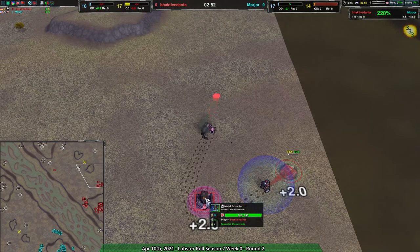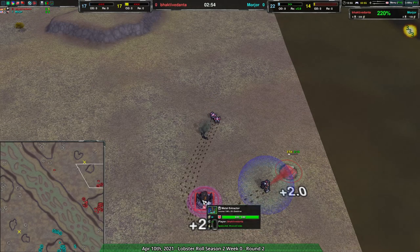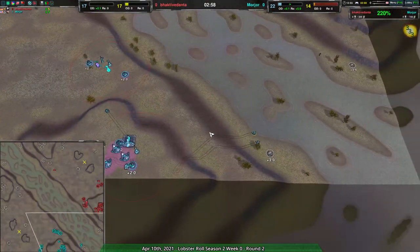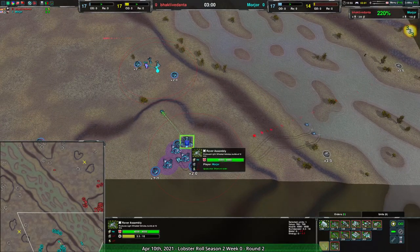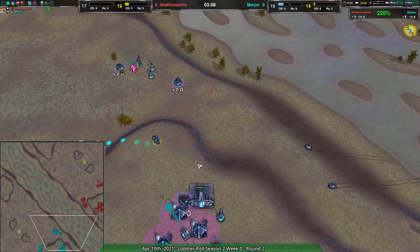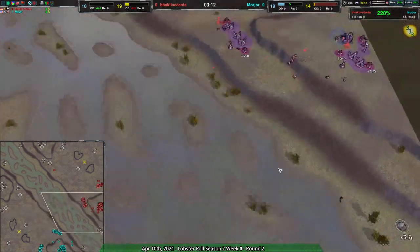That Dart could have been useful — could have nailed the metal extractor and slowed things down. Still, Baki Danta is behind metal-wise. The upside is that their units are cheaper, so it's not as dire in terms of number of units, which right now in the game is what counts for being able to apply pressure.